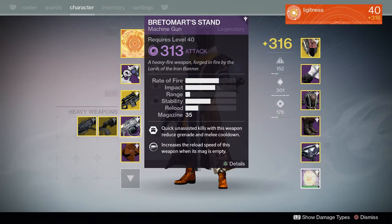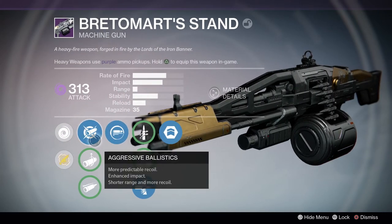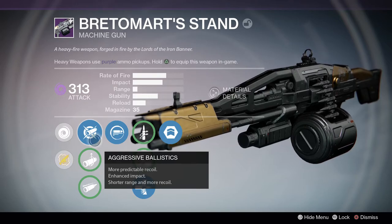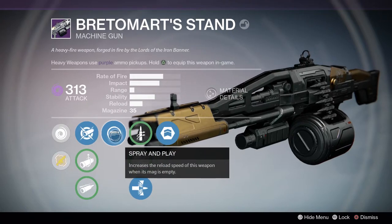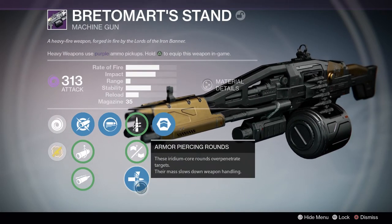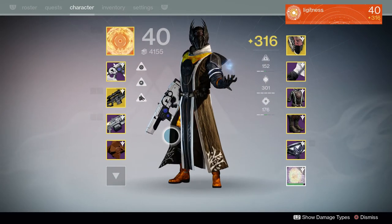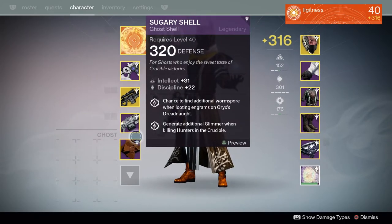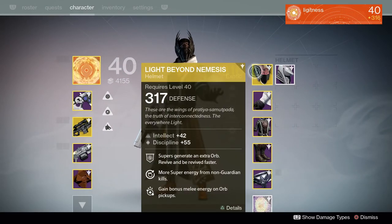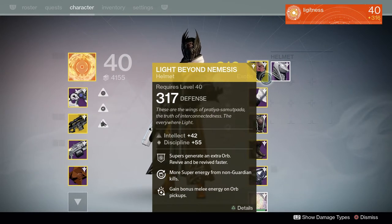The Bredamart is a fantastic machine gun — I would recommend it 10 out of 10 times. It's my favorite machine gun in the game: not a ton of kick, really high impact, really high rate of fire, not much range but that's okay. Aggressive Ballistics, Spray and Play, Armor Piercing Rounds — important for taking down high shields — and Army of One: unassisted kills reduce melee and grenade cooldown. The Ghost shell is 320, which is why I have it. My Light Beyond Nemesis helmet is really only crucial for Trials or revive-style game modes, so not the most important here.